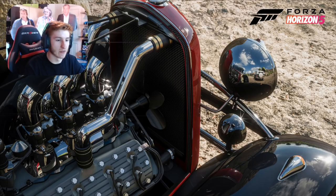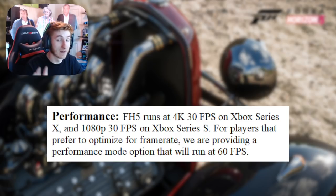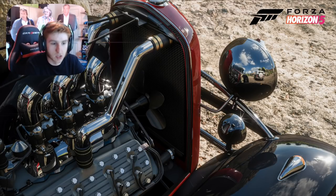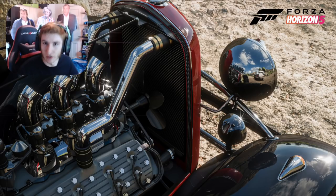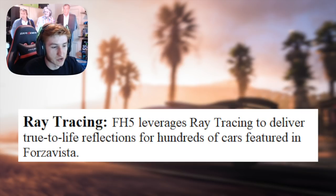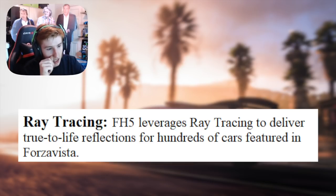A bit on performance and how the game's going to run. Forza Horizon 5 runs at 4K 30fps on Xbox Series X and 1080p 30fps on Xbox Series S. But for players that prefer to optimise for frame rates, they are providing a performance mode option that will raise it to 60fps — so 4K 60 is still a thing, no need to worry. As for ray tracing, Forza Horizon 5 leverages ray tracing to deliver true-to-life reflections for hundreds of cars featured in Forza Vista — but ray tracing is only on Forza Vista, not during normal gameplay.